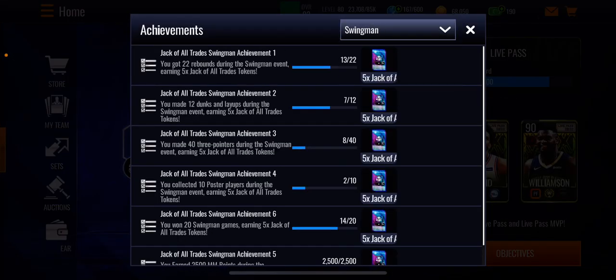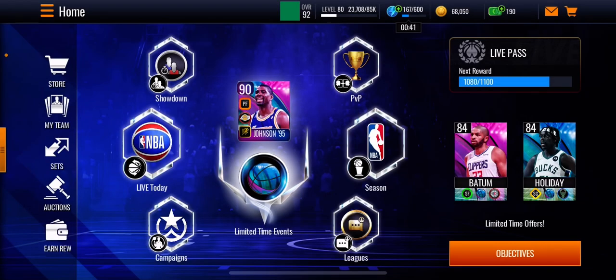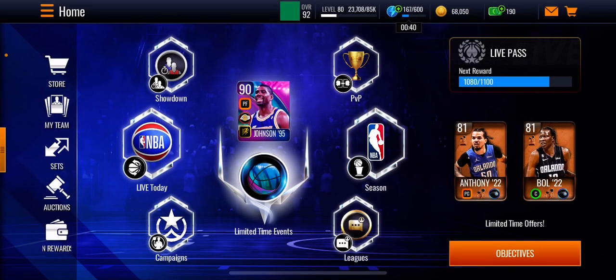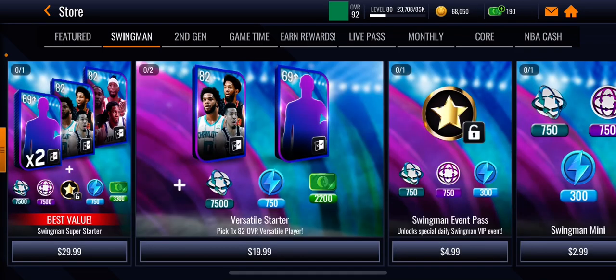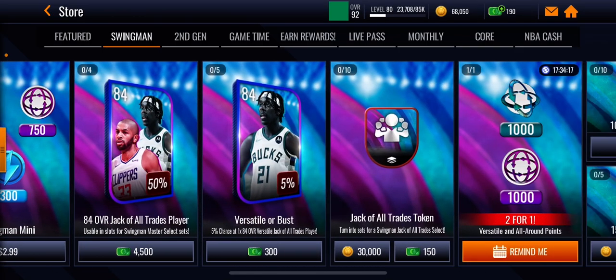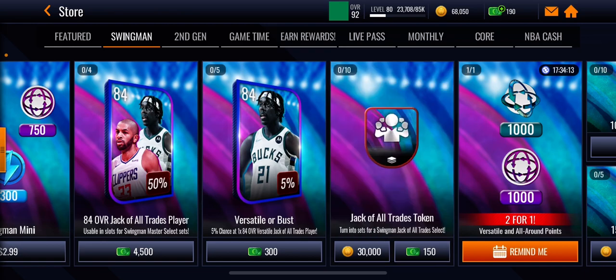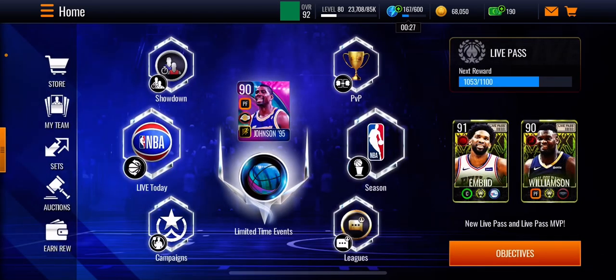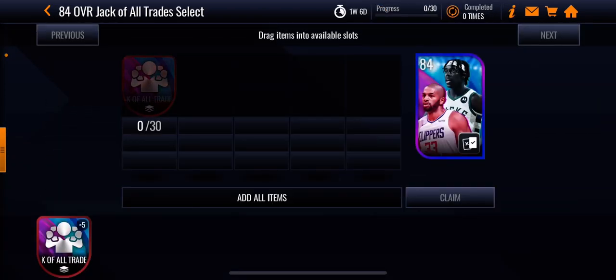Next I'm going to complete this one right here which will give me 10, then it'll be 15, then 20. Since I don't have any coins right now, say for example I had 300,000 coins — I'd be able to buy 10 of these Swingmen tokens. 20 plus 10 is 30, and with that I can get the All-Around player from the other side and unlock the other event.